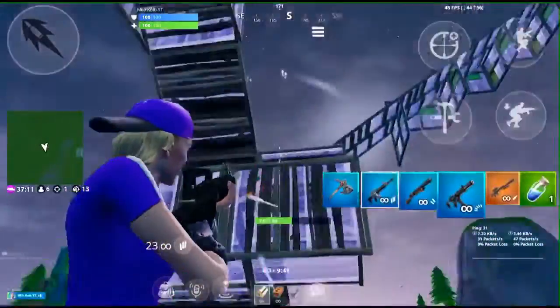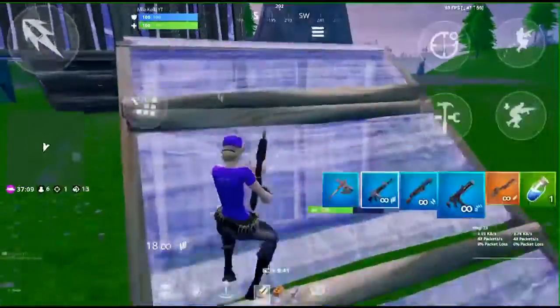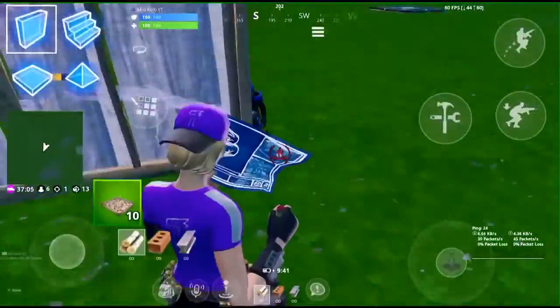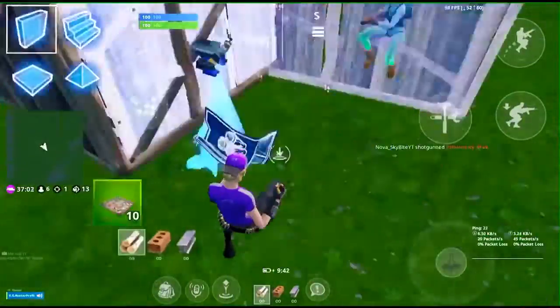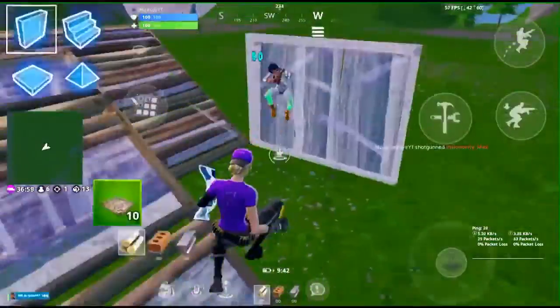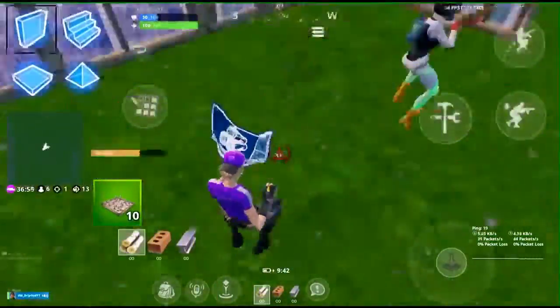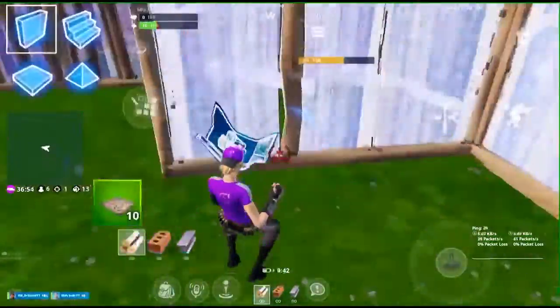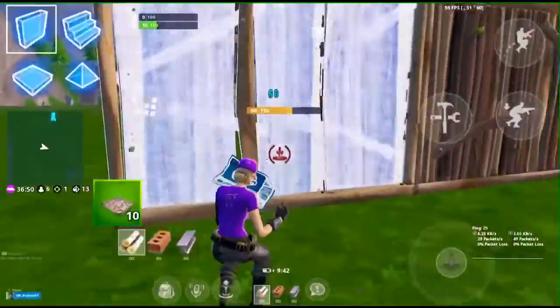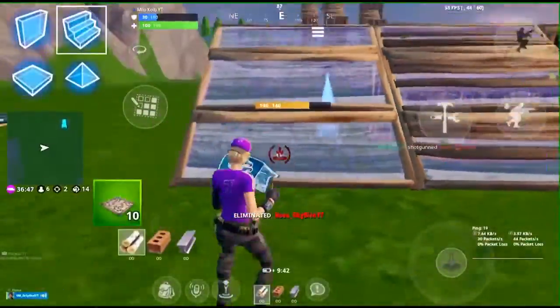Tip number six is if you're in a fight and you need to reload or just get your thoughts together, you can place a wall between your enemy and you. Then once you reload or figure out what you're going to do, you can either edit the wall and shoot back, or place a ramp and start going for the high ground, then drop down on them and eliminate them.